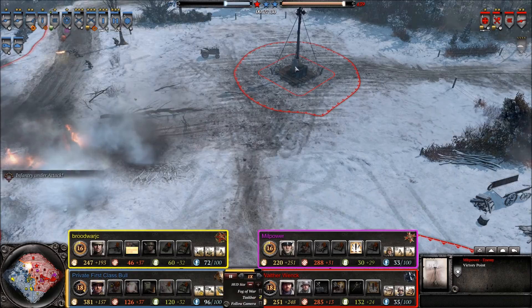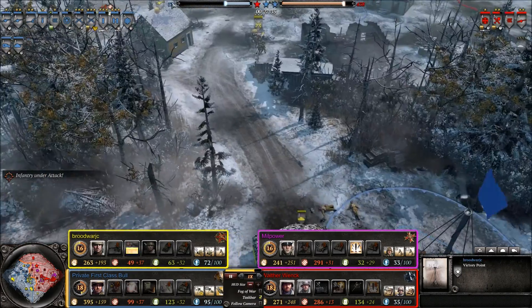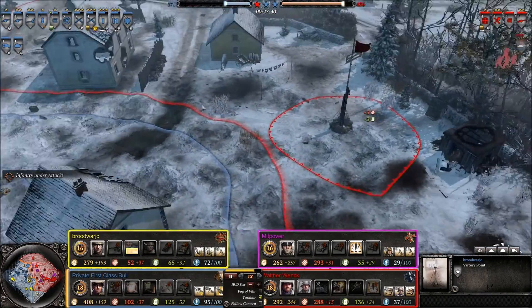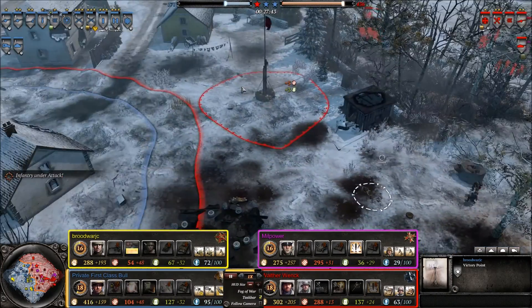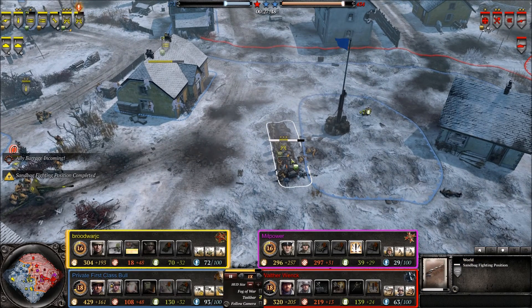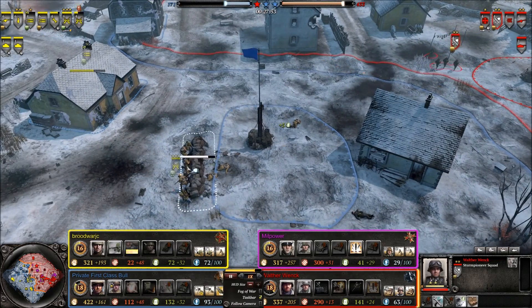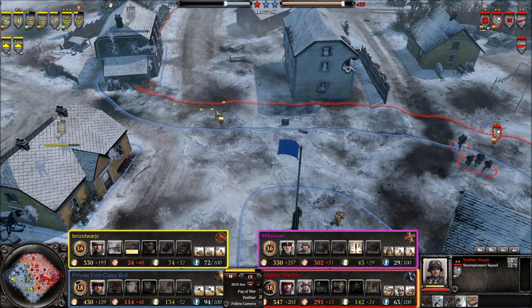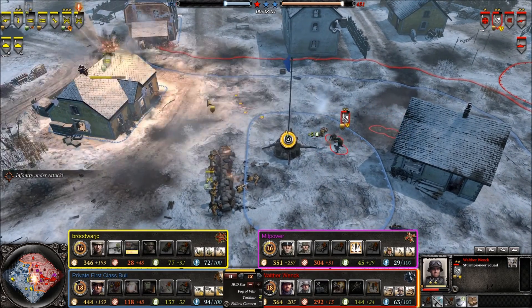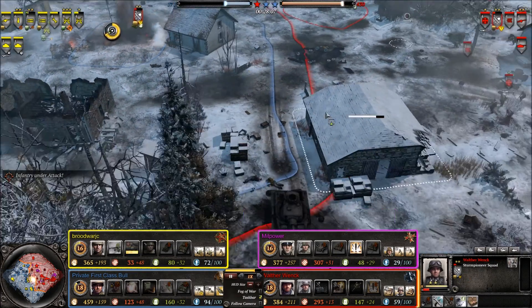The victory point is now back in Allied control. Unfortunately there are still victory points not in Allied control — but the Allies are technically causing the Axis to fall in points, 171 to 437. Conscripts making some sandbag fighting positions right in the center so they have somewhere to fight when the Sturm Pioneers run up on them. These Sturm Pioneers are pretty much instantly going to get suppressed by that Dushka heavy machine gun and those flamethrowers.